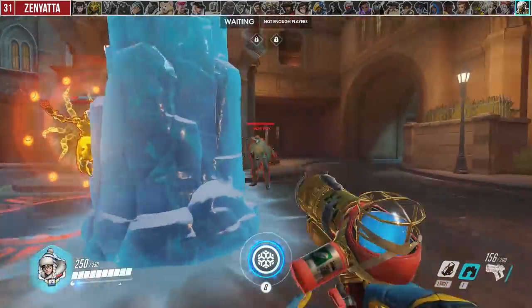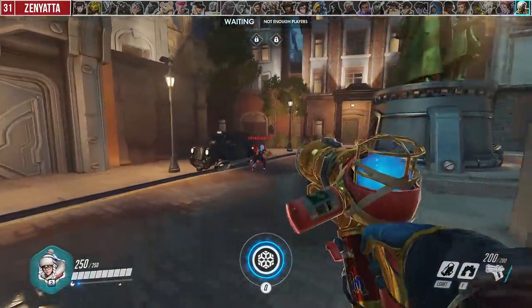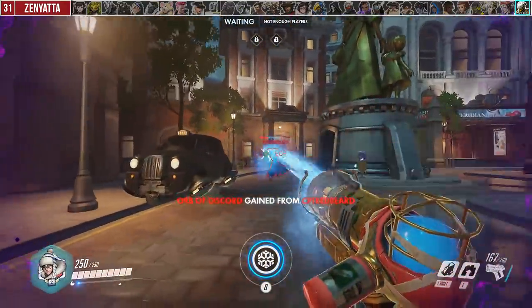Against Zen, you can use your wall to block Transcendence's line of sight. Besides that cool interaction, respect his Discord Orb if you're being focused. And other than that, just walk up, freeze him, and kill him.